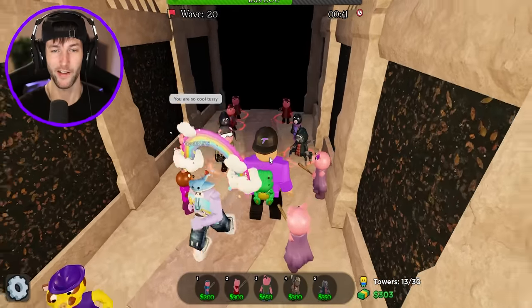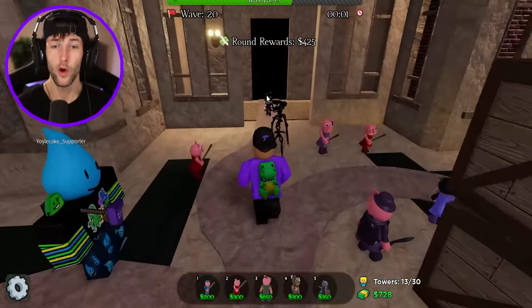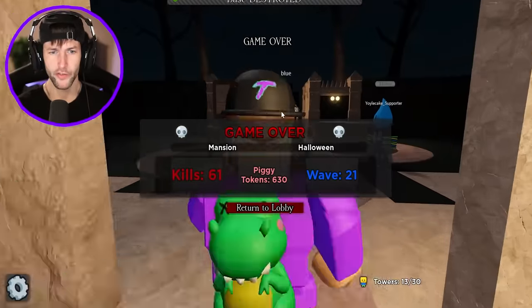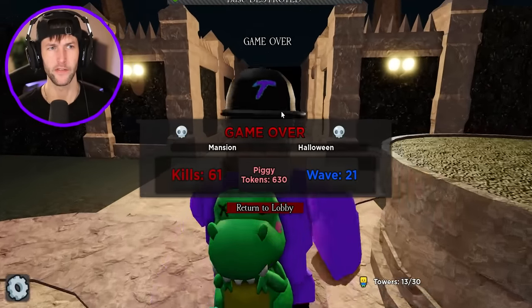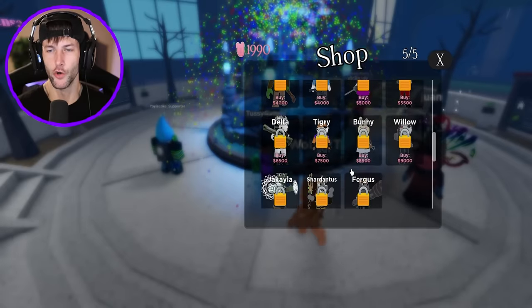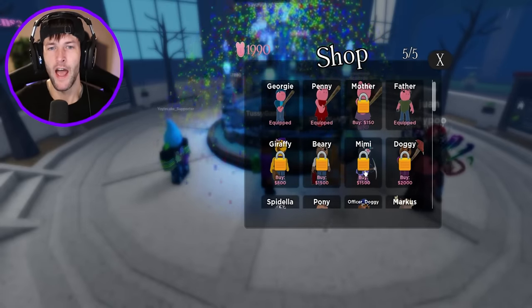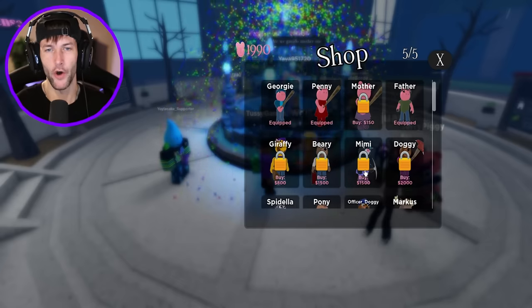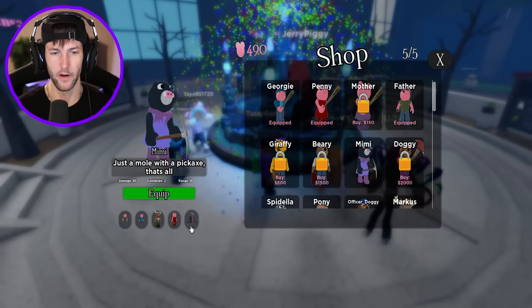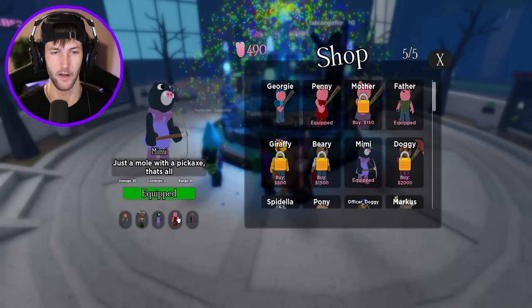He's blasting Carver's pumpkin head right off. Who else is over here? Was that Z or Zuzi? They just destroyed our base — those evil little zebras. We need to get a new tower. I want to try something different. I really want Mimi. I only have 1,990 Piggy tokens. I'm just going to buy Mimi because she's really good. Let's go ahead and equip her. I think we're going to replace Georgie.